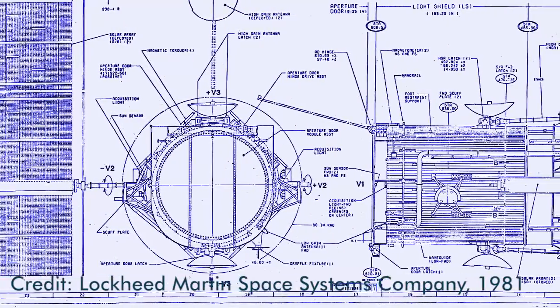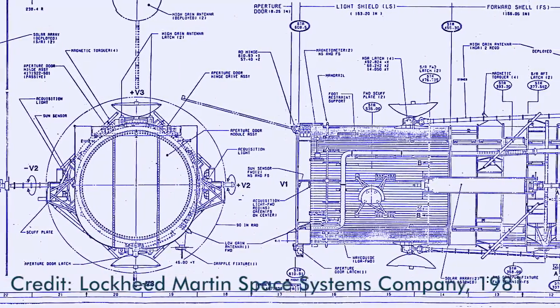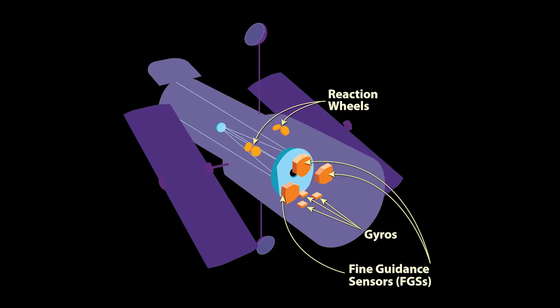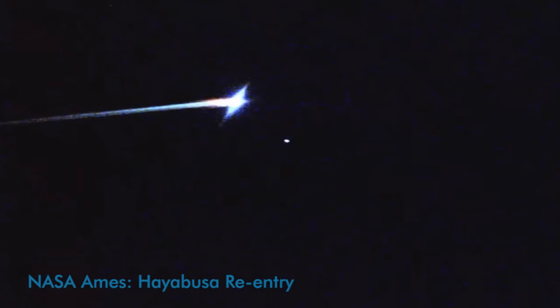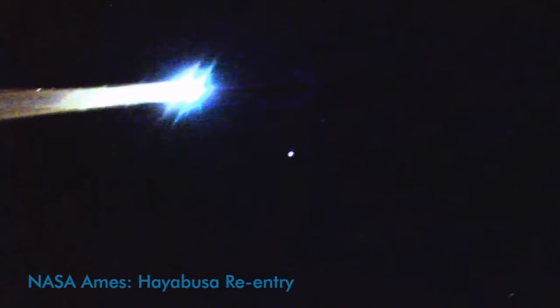But more urgently, Hubble's reaction wheels are aging, and its three fine guidance sensors are slowly degrading. It's likely that its instruments will die before Hubble's re-entry. But there's a greater danger here: Hubble's reaction wheels and sensors are used to stabilize and reorient the telescope. If these fail, Hubble will not be able to keep itself upright when it hits denser atmosphere. If Hubble starts to tumble, there will be no stopping an uncontrollable and unpredictable re-entry.